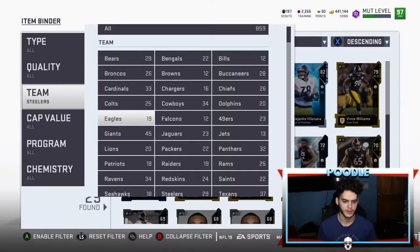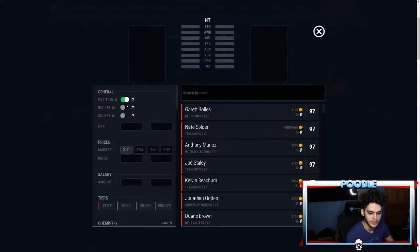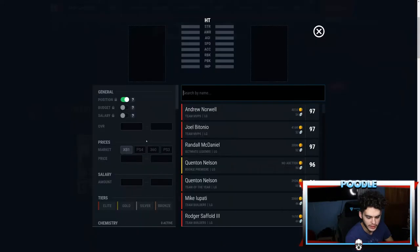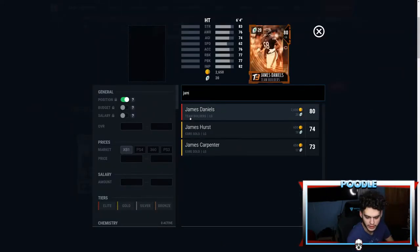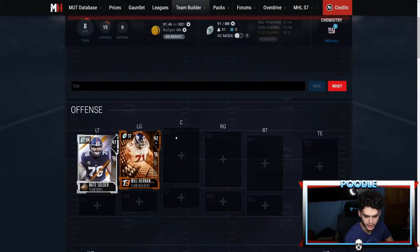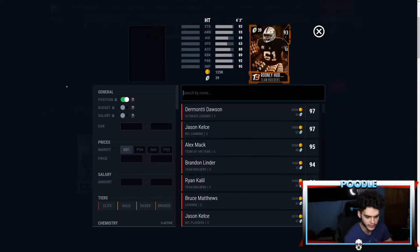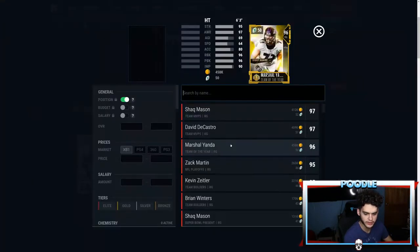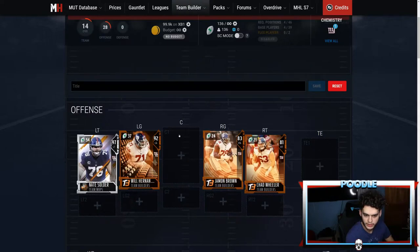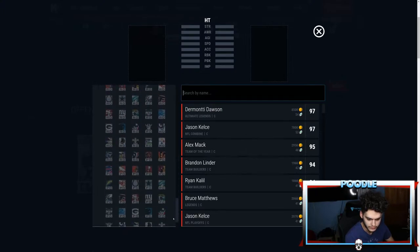Let's head on over to MutHead right now and start constructing. They actually just dropped a Nate Solder today, so that's gonna be our new left tackle — unknown price for some reason. Left guard we've got Hernandez, center I'm not sure if we have a new one yet, and right guard we've got home — Brown I think. The line isn't gonna be too bad now that we just got this new team build.